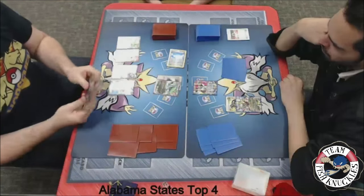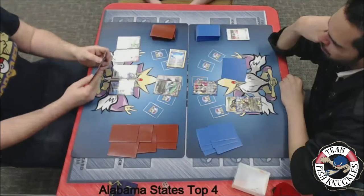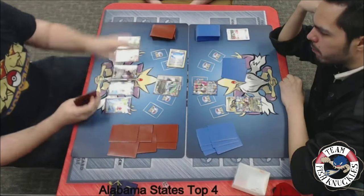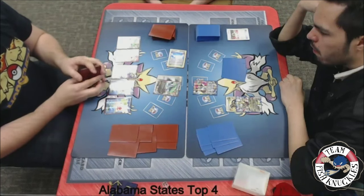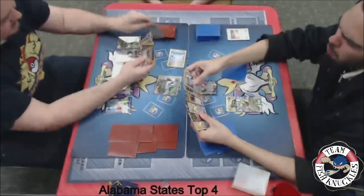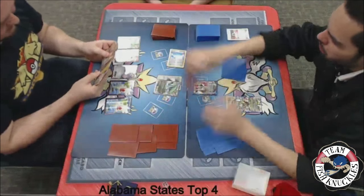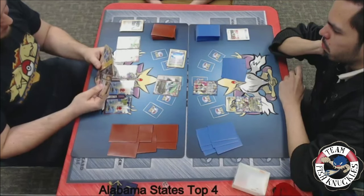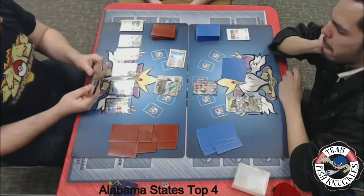Can he find a Spirit Link or not? He does play Trainer's Mail. There's another Shaymin setting up for one. We see a Sycamore going to discard his hand and draw seven new cards. He discards a Mega Turbo and a Mega Rayquaza, which is not good for Blake. But he needs to dig to try to get this turn 1 knockout. If he can, he'll be in a great position.